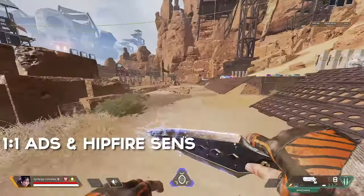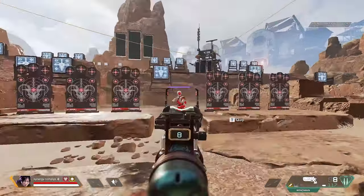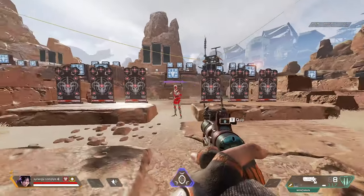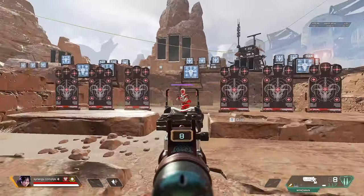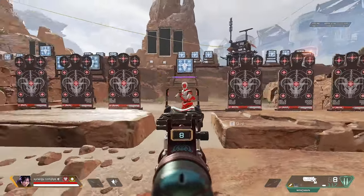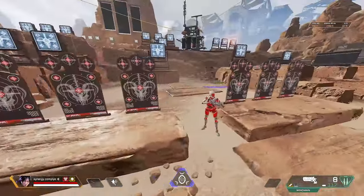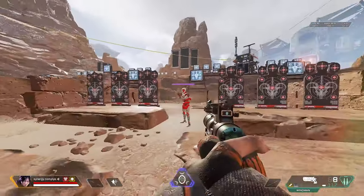The first thing we're going to talk about is one-to-one hipfire ADS sensitivity. What this does is match your hipfire sensitivity to your ADS sensitivity so it's the exact same speed — the exact same centimeters per 360. By default the game has you set at 1.0, and a lot of people still play at that. What that does is slow down your ADS tremendously and it doesn't properly scale with the FOV.